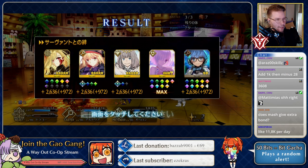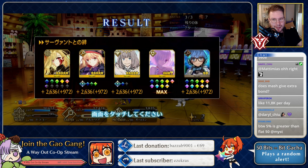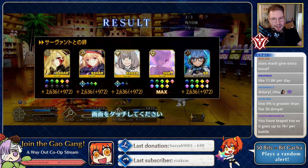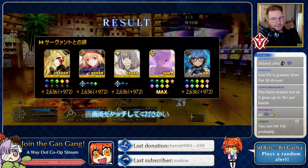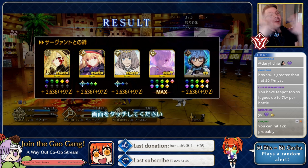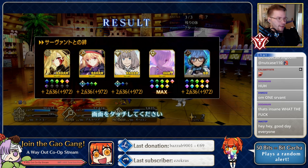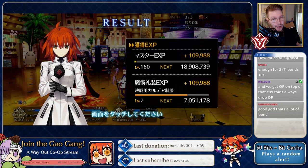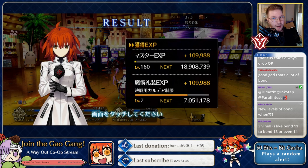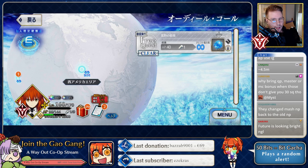So you can get 10.8k bond per day with just three completions and a similar bonus setup. You can probably get even better than this. Times that by 365 — if you do this for a full year, you can get 3.9 million bond in a year just from this alone. You could also bring Master EXP CEs or Mystic Code bonuses since these give huge numbers for both of those too.